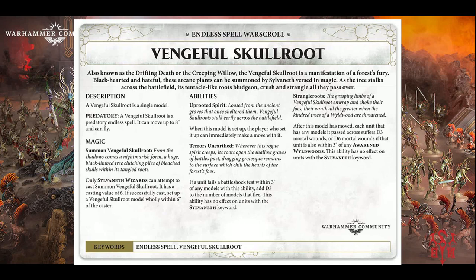Remember, the Swarm was a casting value of 7, and it had two choices - it was either a save boost or a movement boost. This one has a casting value of 6, and it's set up only within 6 inches of the caster, which means it's a bit closer to home. Uproot: when this model is set up, the player who set it up can immediately make a move with it. After this model has moved, if a unit fails a battleshock test within 3 inches of this model, add 2 to the number of models that flee. This ability has no effect on units with the Sylvaneth keyword.